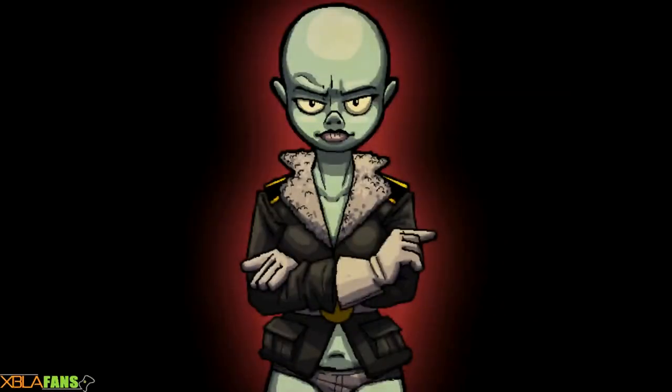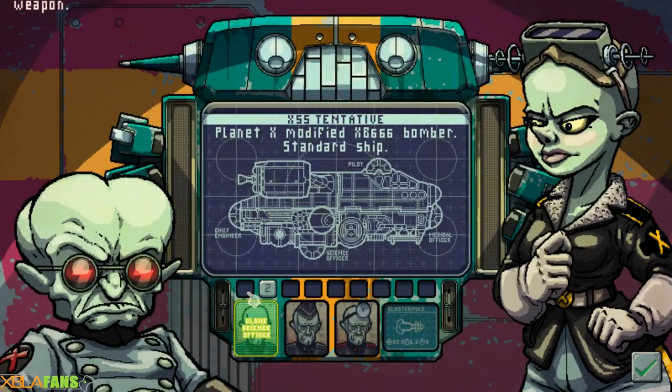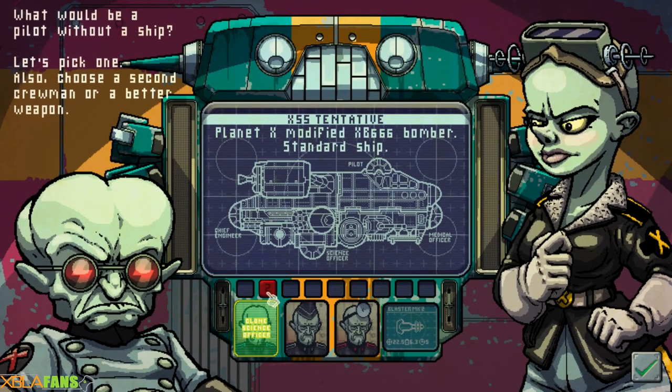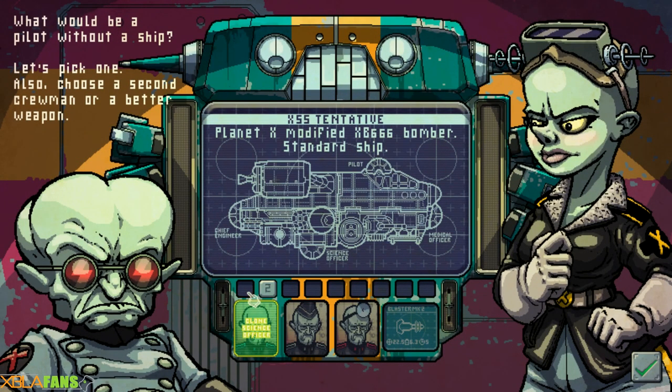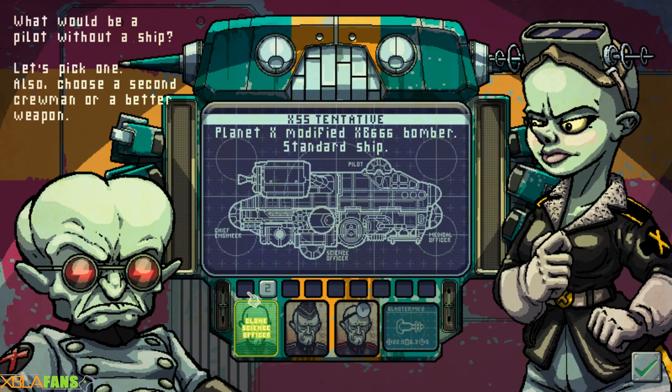I've actually unlocked a second ship, but we're going to go with the normal one. For blowing up Pluto I got this second ship. When I got to Pluto, you're given options of areas you want to go — how far or closer they get you to an objective, or how much time they take. One option was go forward, another was go forward, and the other was blow up Pluto. And I blew up Pluto.